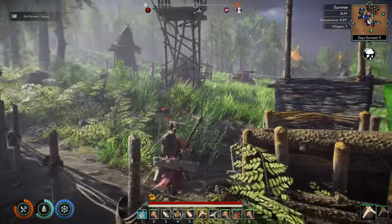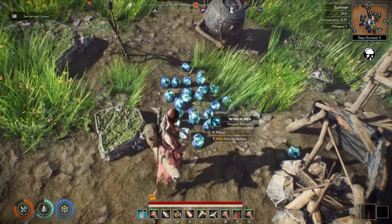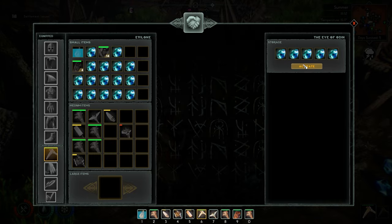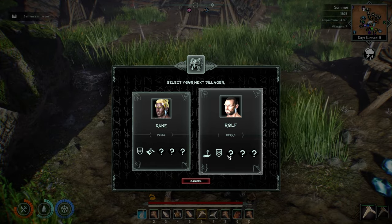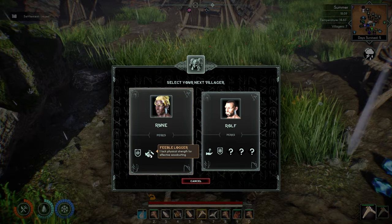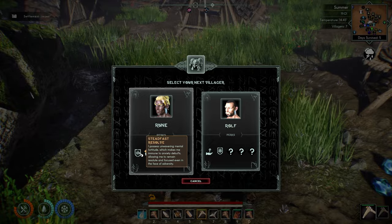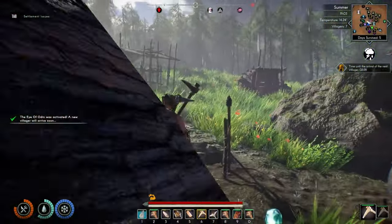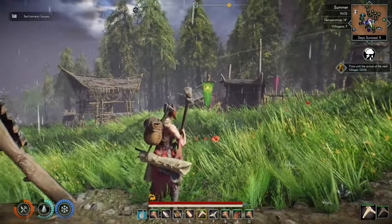I need to get more people here to help guard, so that's what we're going to do right now. We're going to take a bunch of these and put them in the Eye of Odin and activate that. I'm looking for a warrior. He's got steadfast resolve — it's okay that he's a feeble logger, but I need him as a warrior. I'm going to take Rune and put him to work as a guard. I'm going to put him with the barracks.